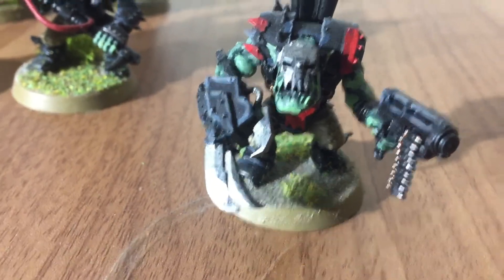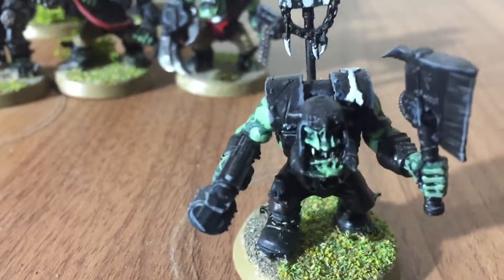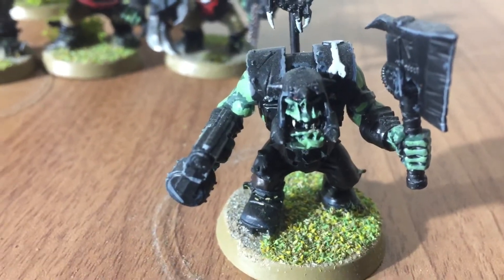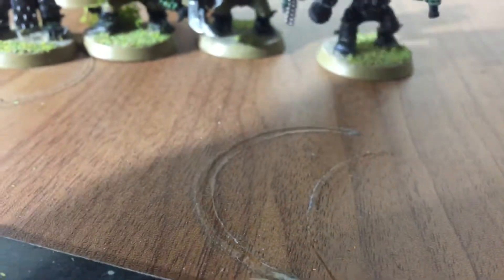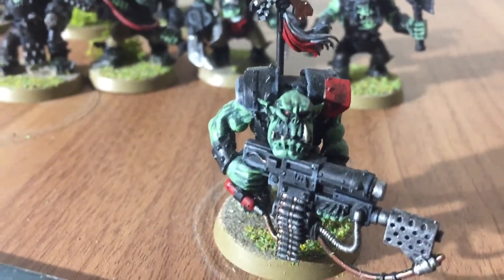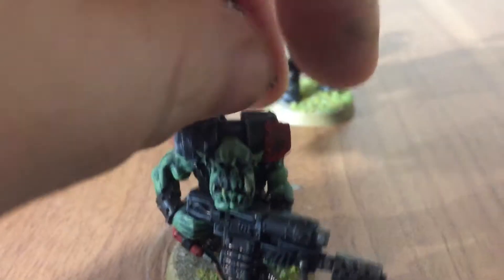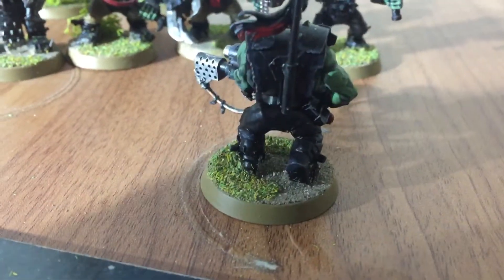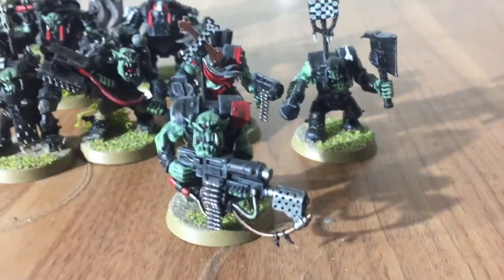Here's my next Nob with a slugger and a power claw. The power claws stand at 13 points each. And another guy with the slugger and chopper. Then my last guy — he's got a combi weapon with Scorcher, again 17 points for that. So the squad with the Nob stands at the moment at 105 points, and once the Grot Oiler's finished that will go up to 109 points.